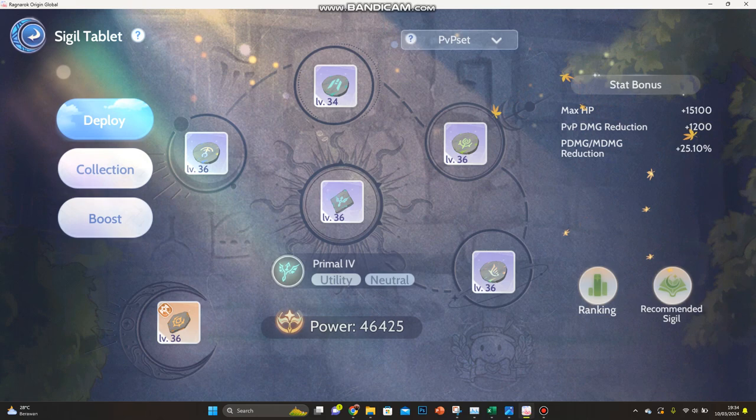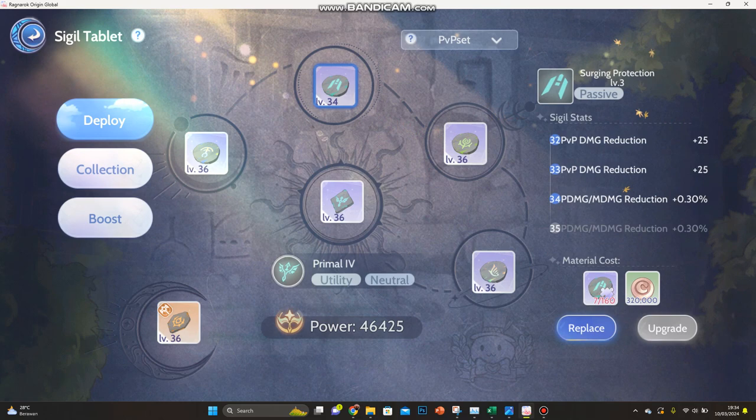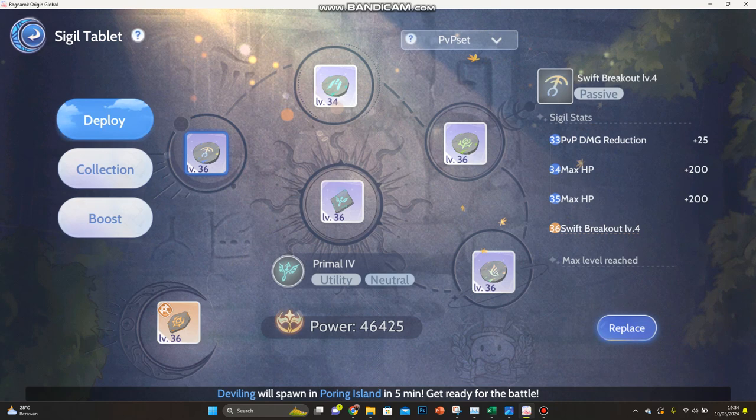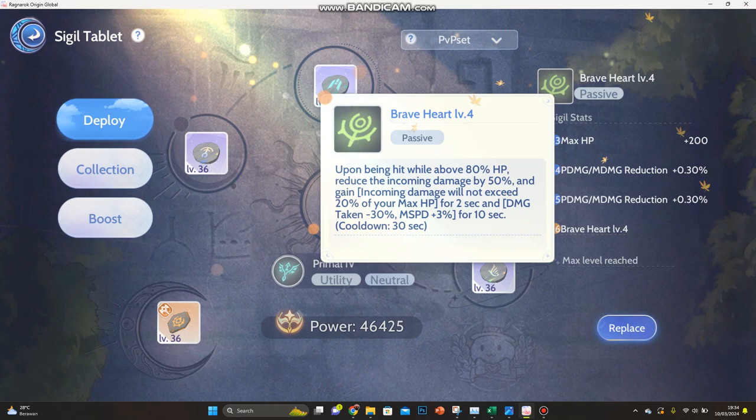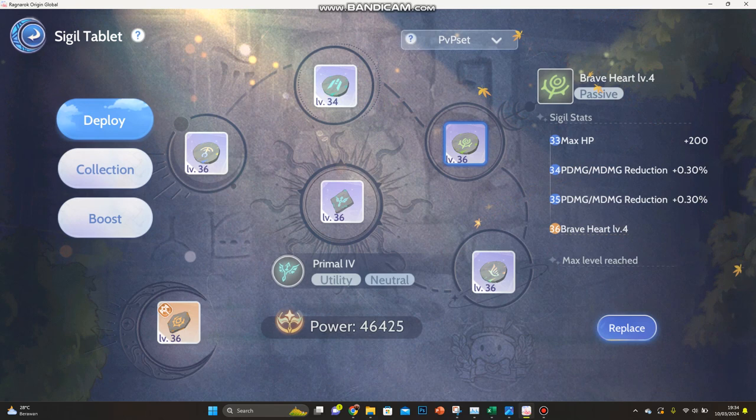For sigils, I use these three which are mostly for PvP damage reduction. The skills are quite good for defense and running away. I also use this one — it doesn't give a PvP damage reduction bonus, but the effect is insane. If you have Courage Blessing, feel free to use it — I'm actually working on mine.